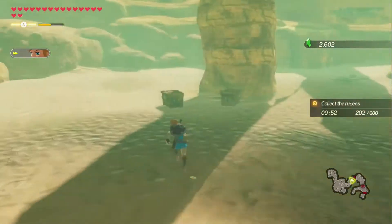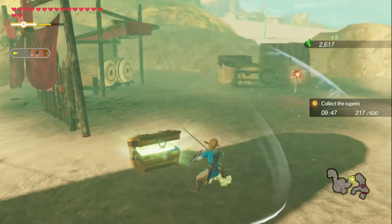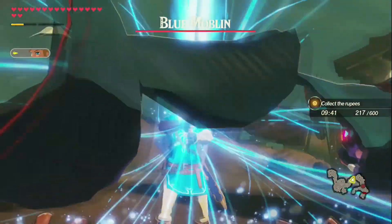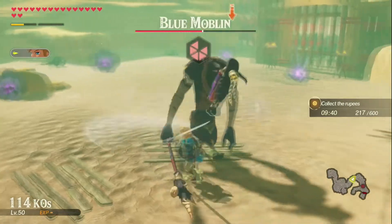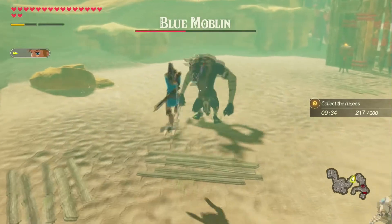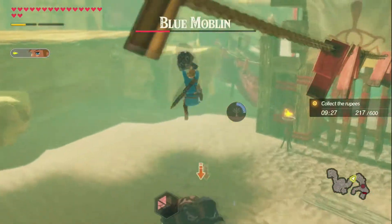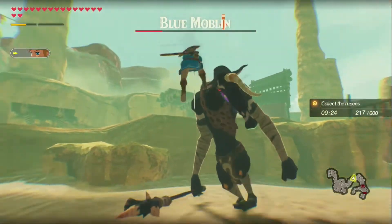Capture an outpost. Gotta collect rupees. Hey, it's a Blue Moblin — let's spin attack him. Wait, do the regular Bokoblins give rupees? Yes or not, since they didn't give any. Ice. And then a weak point smash should easily take care of him. Gate is opened.